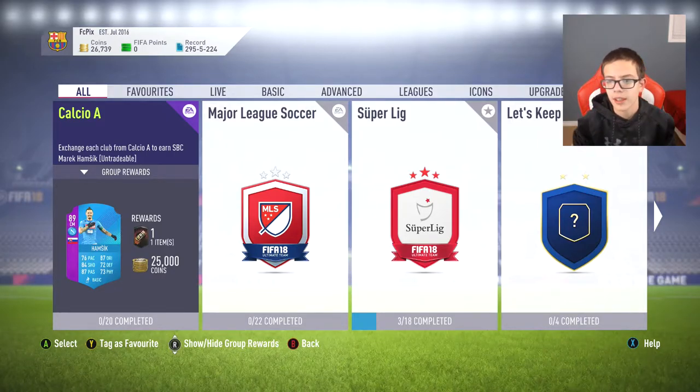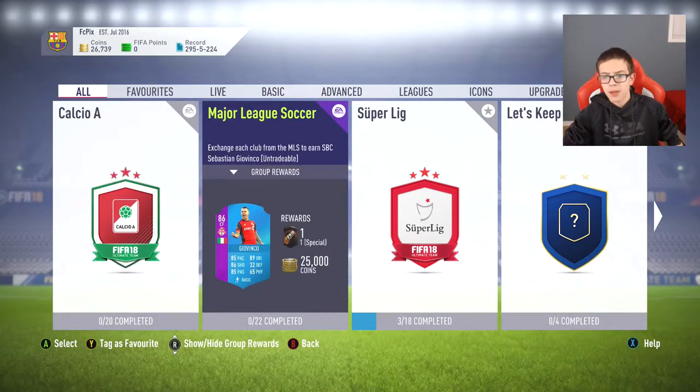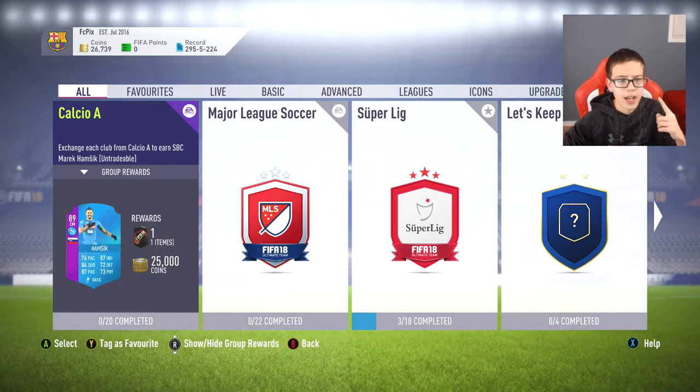You guys can be using these two brand new League SBCs that just came out. All MLS players are up in price because the Giovinco SBC came out, and Calcio A players are also up in price. So you can sell these guys if you already have them in your club — you can go trade with some of them.